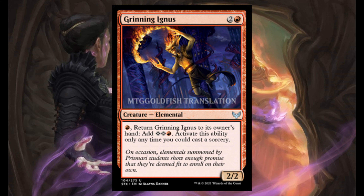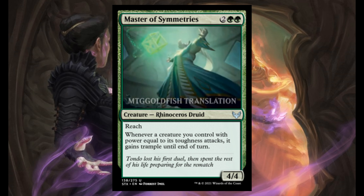Master of Symmetries — 2 and 2 green, it's a 4/4. Reach. Whenever a creature you control with power equal to its toughness attacks, it gains trample until end of turn.